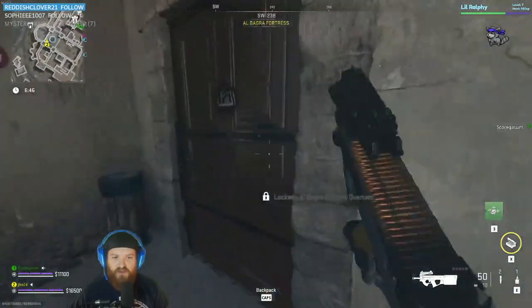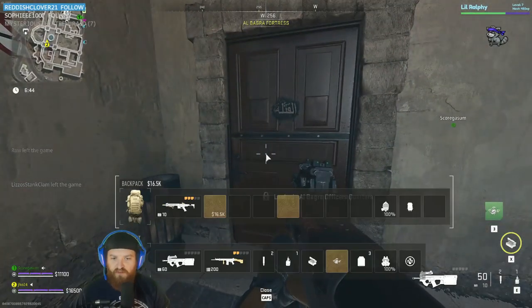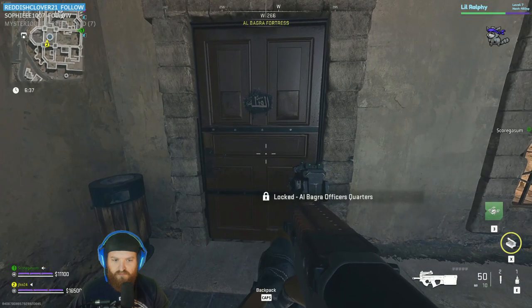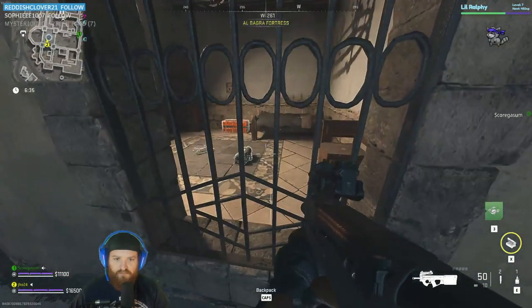It says El Bagra Officer's Quarters on the door, and the key says El Bagra Officer's Quarters on the key in the G8 section. So this is where it goes — it's just not working for me for whatever reason.